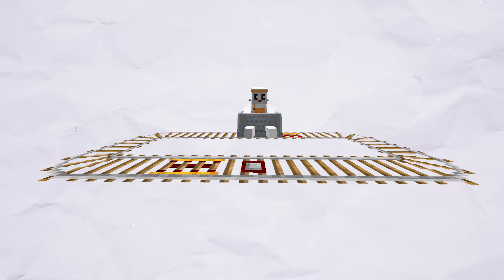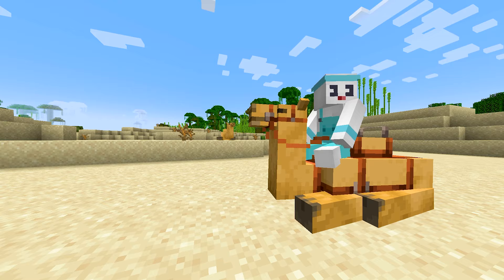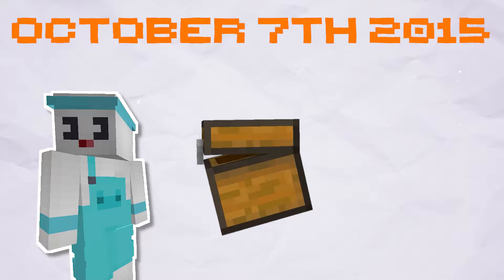Over the years, Minecraft has added plenty of new ways to move around. We've seen complex minecart systems, crazy ice boat tunnels of doom, taming your neighbouring camel, or the classic Picky Carrot Ride. On October the 7th, 2015, Minecraft added an item that would change the ways players traversed forever. Yes, I'm talking about the Elytra.